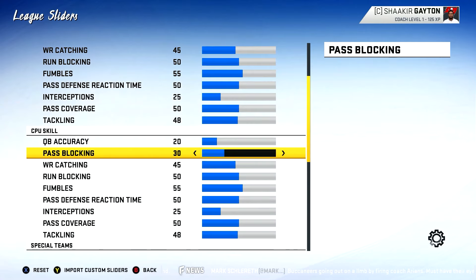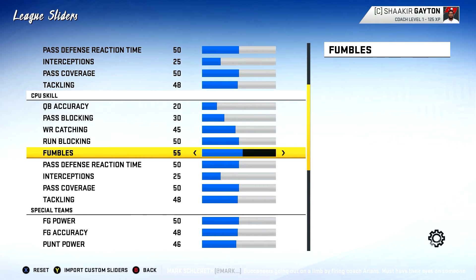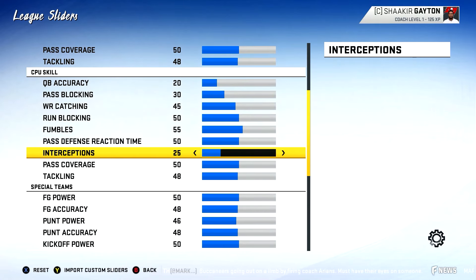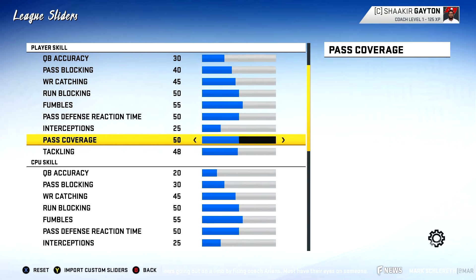For the CPU side: QB Accuracy is at 20, Pass Blocking 30, Wide Receiver Catching 45, Run Blocking 50, Fumbles 55, Pass Defense Reaction Time 50, Interceptions 25, Pass Coverage 50, and Tackling 48. Again, these are on All Madden now.